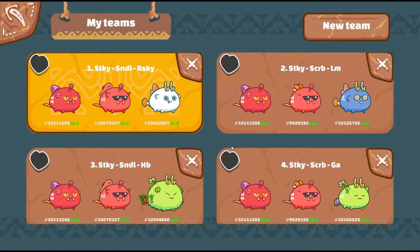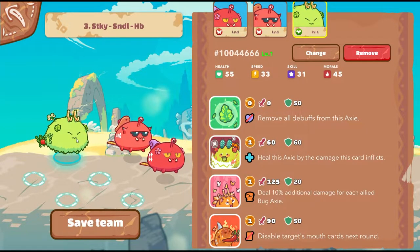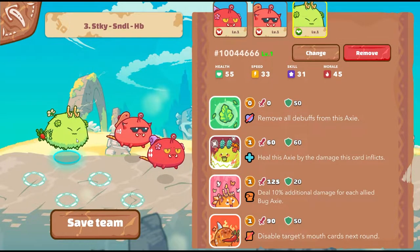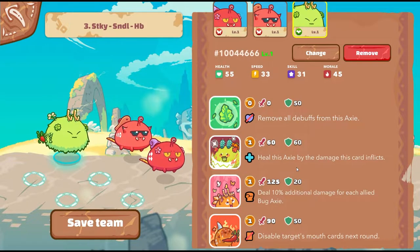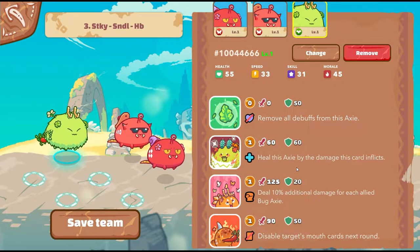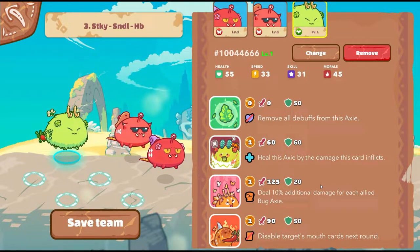There's a trend here: teams one and three run Sandal on the midline, while teams two and four run Skyrab. Team three is pretty much the same as team one but with a Plant in the back line. It's a beautiful plant — there's a zero-cost card that removes all debuffs from this Axie, that's Biden's. We also have Zigzag, which heals this Axie for the damage this card reflects — a sustained card that can regenerate HP, especially nearing Blood Moon. With 60 shield and Biden's combo, paired with Pokey for damage, it'll really annoy the opponent.